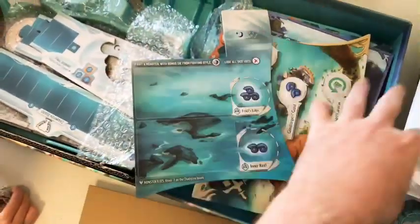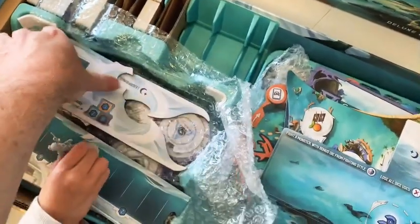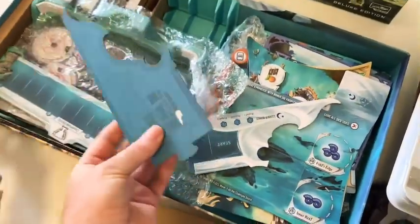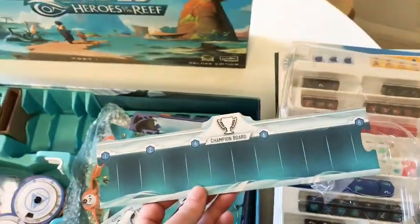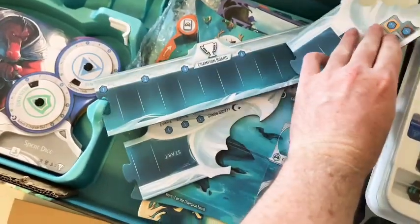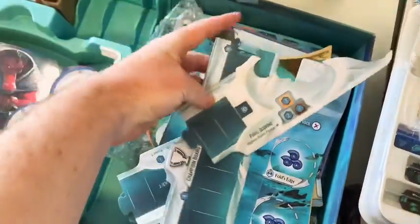Here's the monster track: as you compete in the championship, monsters are attacking, taking your focus away. You have to stop training and go defend the city. There's also the champion track — you stick it together like a puzzle to make a championship leadership board. By the end of the game you want to be at the furthest end to get extra points.